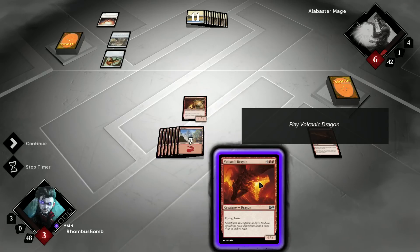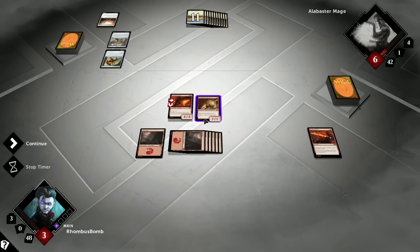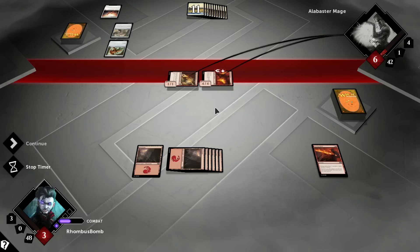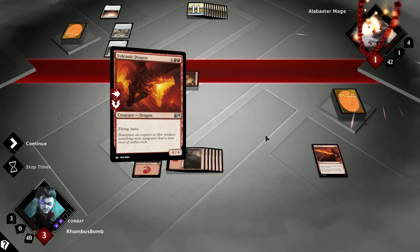Let's go ahead and play our Volcanic Dragon. For some reason, it's not letting me pause the timer and use the effect of this Prodigal Pyromancer at the end of his turns. Normally, that's a pretty good strategy. But since it's not letting us, let's just go ahead and attack all out. Unfortunately, now it's not going to be enough damage to kill him, but I think we'll get him next time.